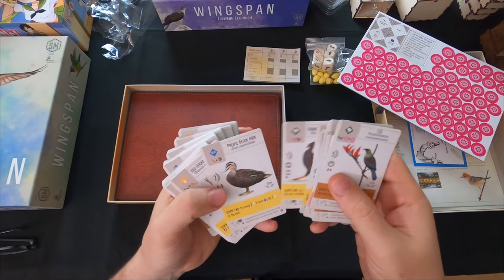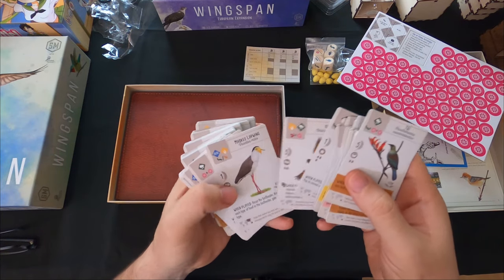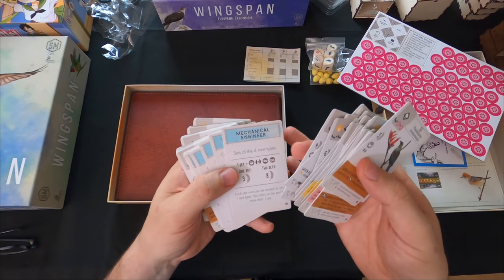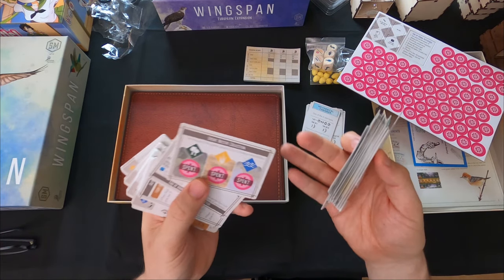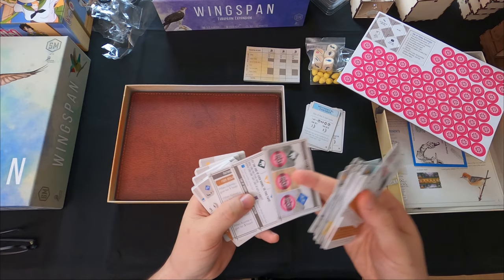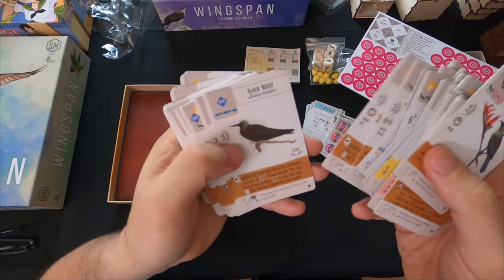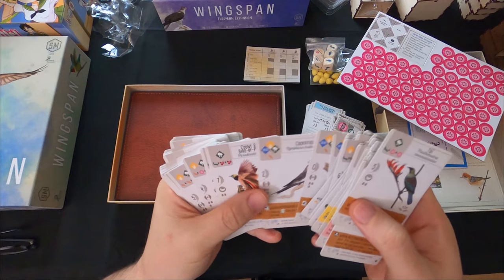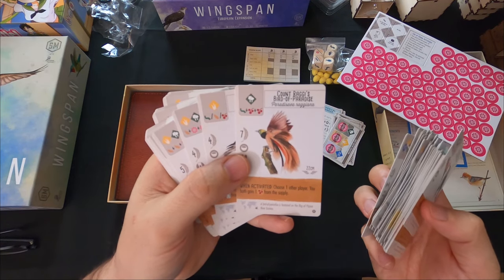So you have the between-turns ability and now game-end abilities as well. I don't clearly remember if game-end abilities were in the base game - there are just so many cards and abilities that I can't remember everything. There are also more bonus cards and automa cards. One card reads: at the start of the game, place three, four, or five nectar in each box - interesting. More beautiful birds including what looks like a parakeet and a cockatiel.